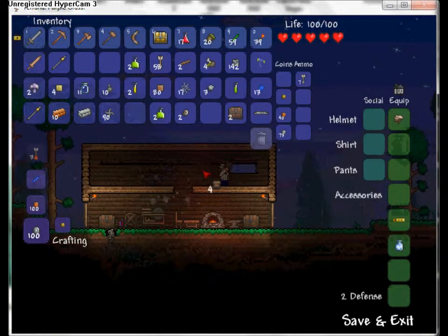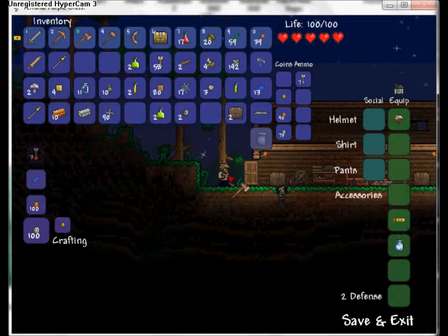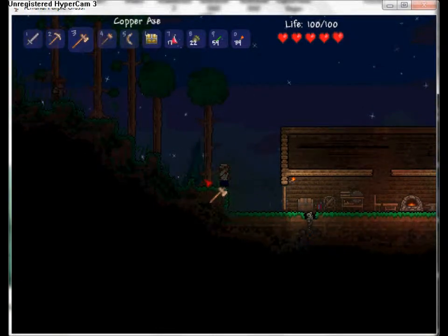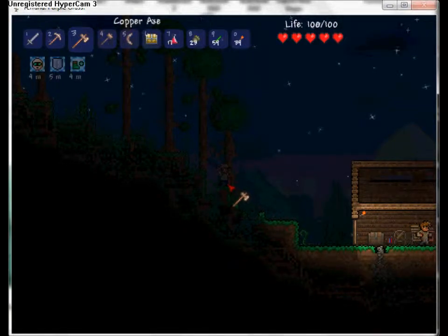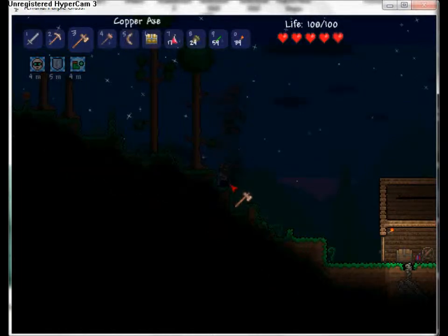I'm gonna need a couple more trees since I'm not done yet. To access your inventory you just press Escape. Press H to heal, and press B to drink all your potions at once - every single potion in your inventory except health. Press B and now I have increased night vision, iron skin, and swiftness.